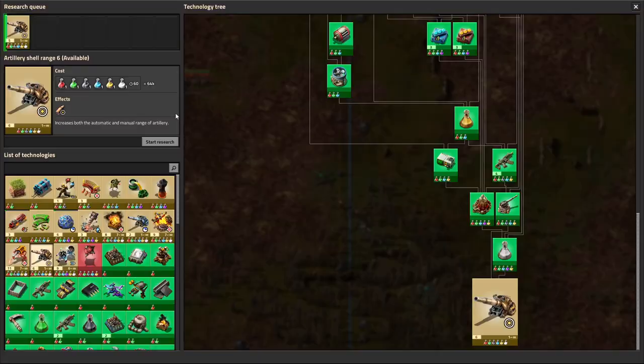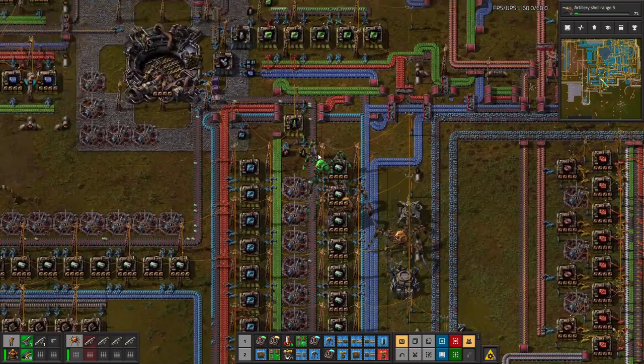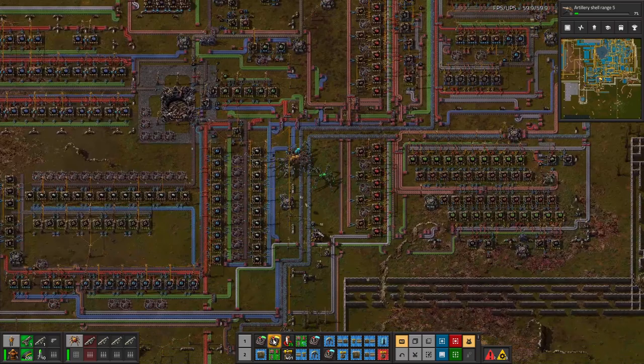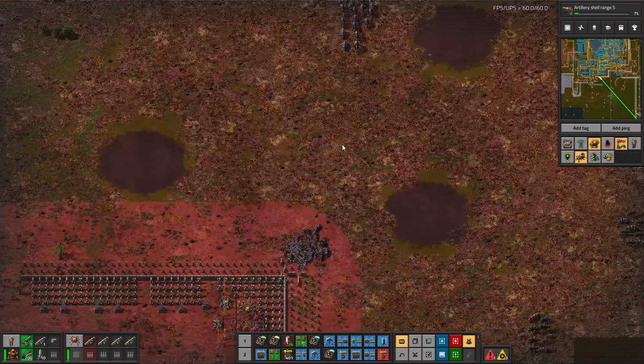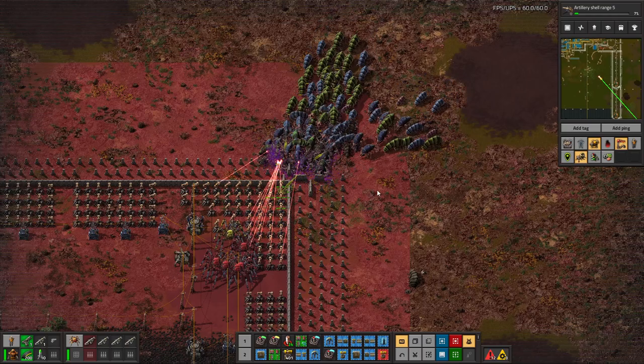How much is science costing? 64,000 — 32,000 science packs. Kind of expensive, kind of an expensive one. Let's see how this plays out here. This is going to turn quite aggressive, quite fast. This is a section with walls.